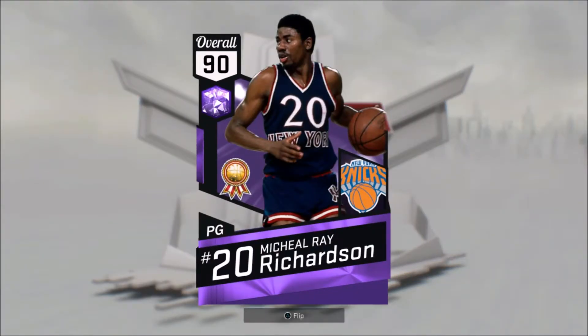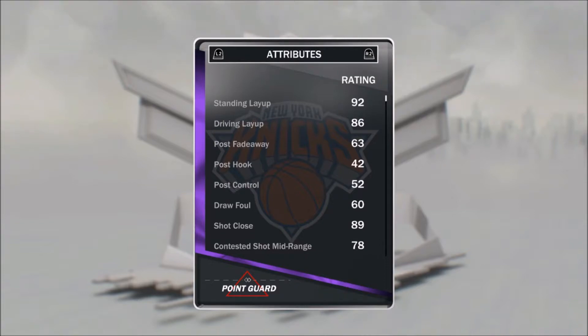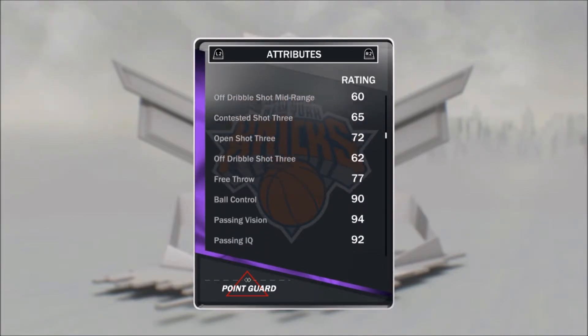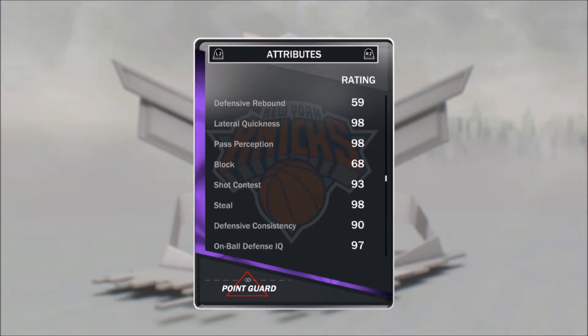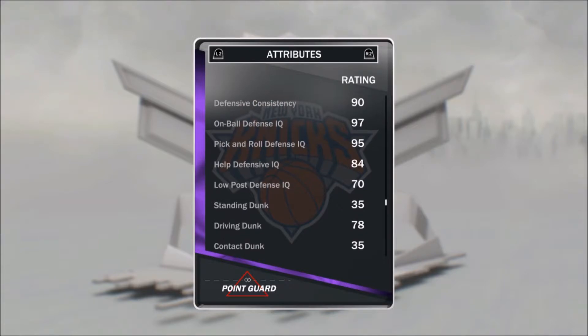That's a pretty cool-looking card. 89 offense, 96 defense. He seems mainly on the defensive side. Standing layup is 92, driving layup is 86, shot close is 89. His mid-range is only at 80 — that's kind of weird. Open shot three is only at 72. Ball control is 90, passing vision is 94, passing IQ is 92, passing accuracy is 95 — so passing's really nice. Lateral quickness and pass perception are both 98. Steals is 98 — wow, that's actually really nice. Defense consistency is at 90.